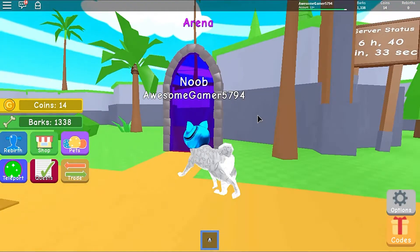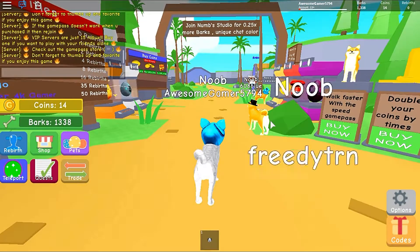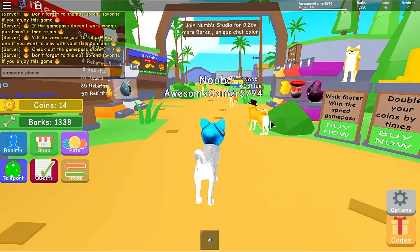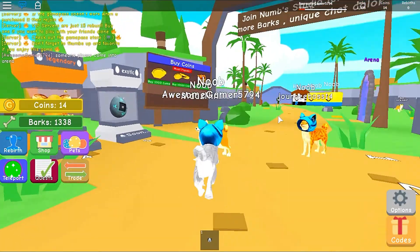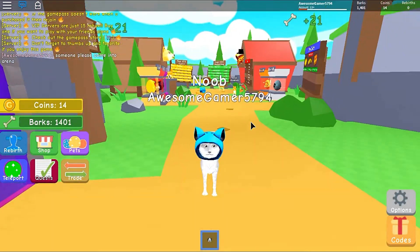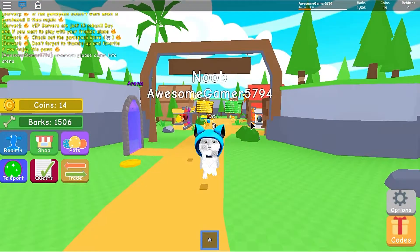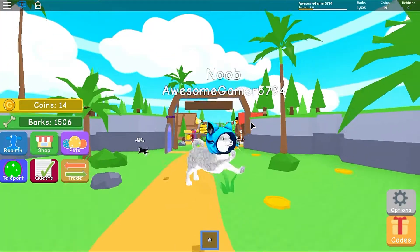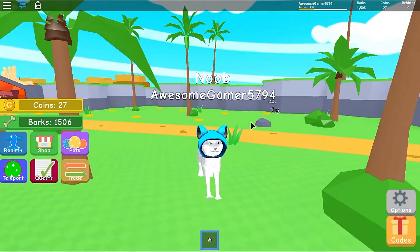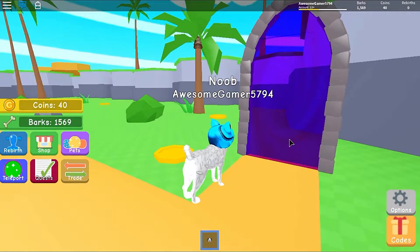I'm going back to the arena to see if we can fight someone. There's no one here. Someone please come into the arena! I actually kind of want to fight someone because I don't know if you get coins for killing anyone. We're at 1,500 barks — look at the way we jump, it's just crazy! Nobody came into the arena.